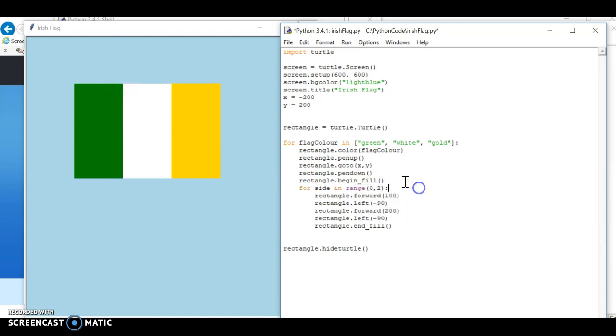I also put each flag color into a loop. Remember with 'for', we have for whatever value in the sequence - here the sequence is a list. I'm going through the list green, white, and gold. So for flag_color in the list green, white, gold: flag_color becomes green, I attach the color to my rectangle, pen up, go to the x,y position, pen down, begin fill, draw my shape, end fill, then come back to the for loop where flag_color becomes white.